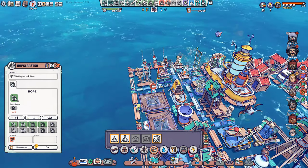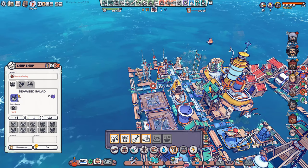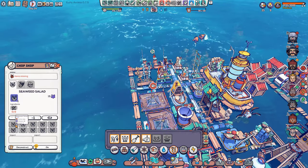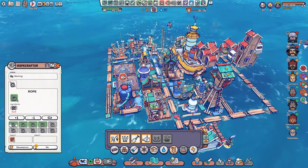Do I need another kebab stand? Chopping house, what are you doing? You could make salad. I think I paused you though. What are you waiting on? Seaweed salad ingredients — seaweed. Yeah, I think I paused this but I don't remember how, because this is running.